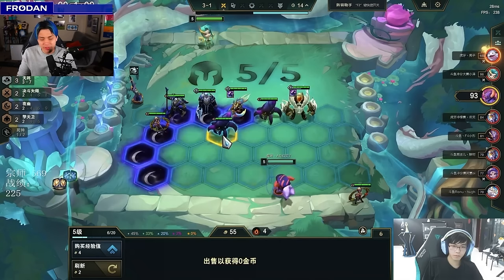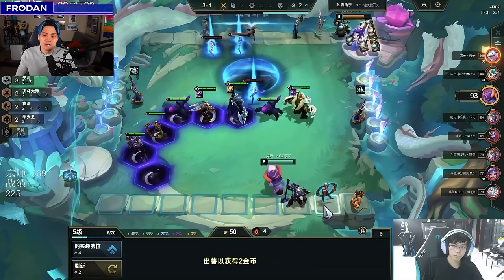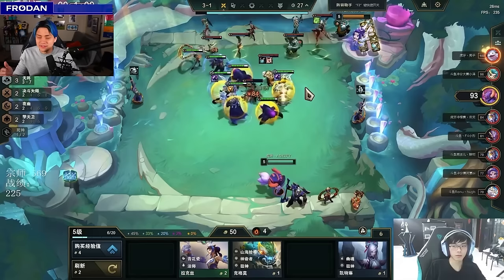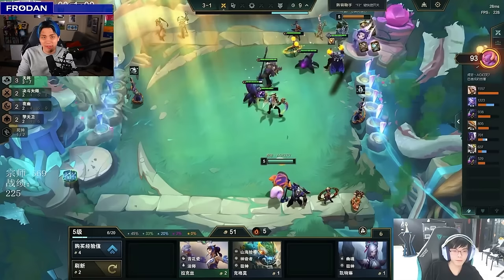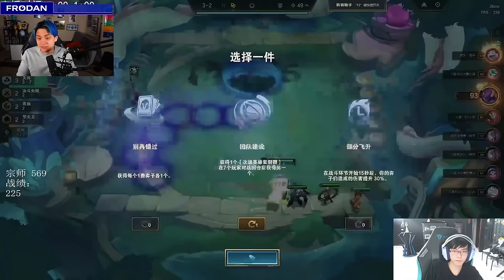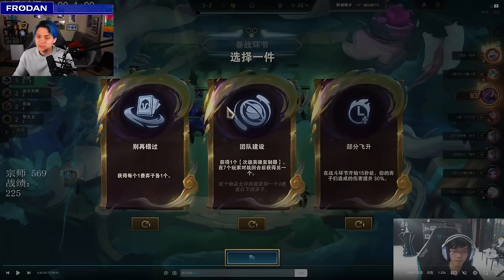There are just too many things on the board with too many auras and way too much HP — an overwhelming stat train that can't be stopped. At 3-2 augments: Misconnections gives one of everything at one-cost, not important. Team Building is kind of the same — we don't need two-stars right now. Partial Ascension is actually really good, similar to how Neos the Big Gem gives 30% bonus damage after 15 seconds. Late Game Specialist gives 33 gold when you hit level nine. He rerolls options one and two and takes Partial Ascension for combat power.